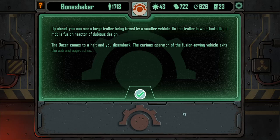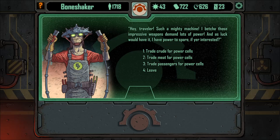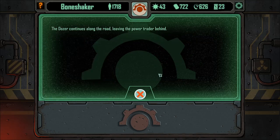Up ahead we see a large trailer towed by a small vehicle — it looks like a mobile fusion reactor of dubious design. It comes to a halt and the operator exits their cab. They say: 'Hoi traveler, such a mighty machine — I bet those impressive weapons demand lots of power, and as luck would have it I have power to spare.' We can trade crude, meat, or passengers for power cells. I don't think I'm bothered — let's leave. I'm probably going to regret this.